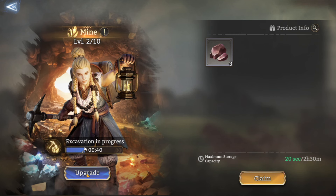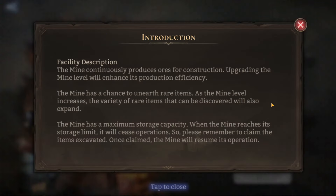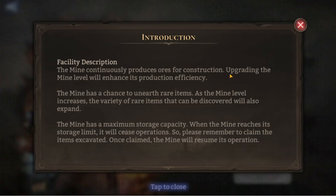Let's look at what the mine actually does. The mine continuously produces ore for construction; upgrading the mine level enhances production efficiency. The mine has a chance to unearth rare items, and as the level increases the variety of rare items expands. The mine has a maximum storage capacity — when it reaches that limit it ceases operations, so remember to claim items regularly so the mine can resume operation.